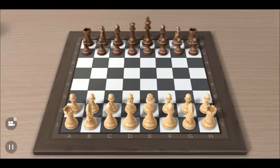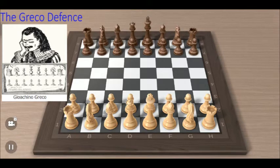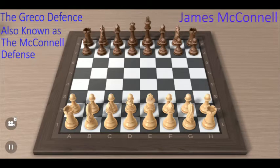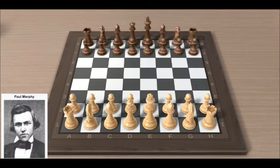Hi chess lovers, today we want to review the Greco defense. The Greco defense was found by Mr. Gioaccino Greco in the 16th century. This defense was often played by Mr. James McConnell. That's why the Greco defense is also called the McConnell defense. We will see the match played by Mr. Paul Morphy against Mr. James McConnell in 1849.